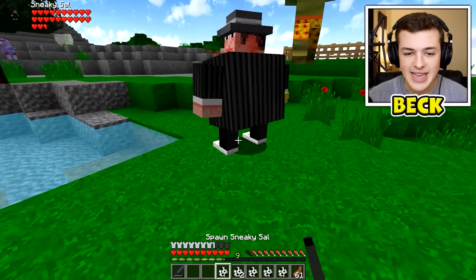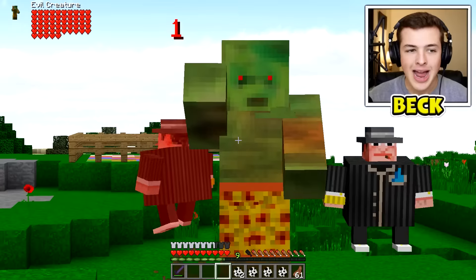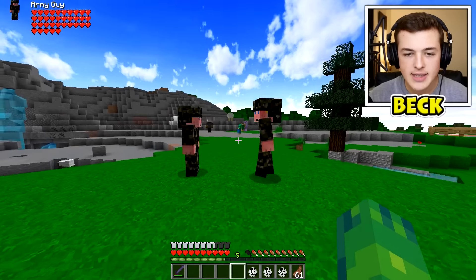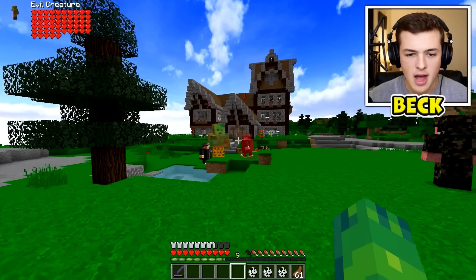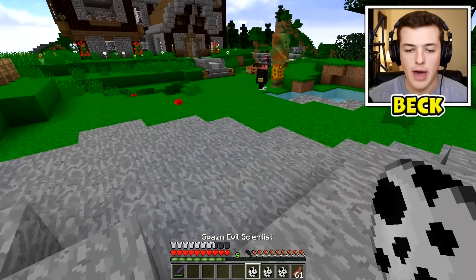Here we have a sneaky cell - why is he jumping and hurting himself? Why is this giant stupid evil creature attacking me? Next we have an army guy - maybe the army guys will help me! They don't really have any guns. What are these dudes doing? Sneaky cell is like actually trying to kill himself - I don't know why.